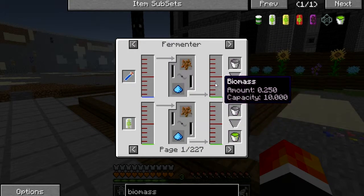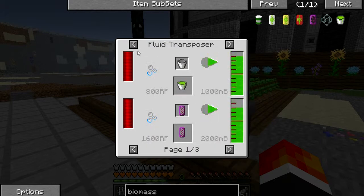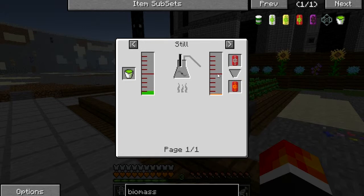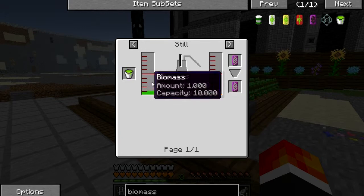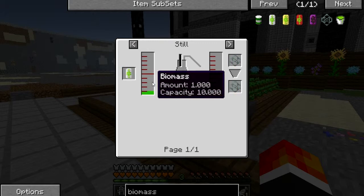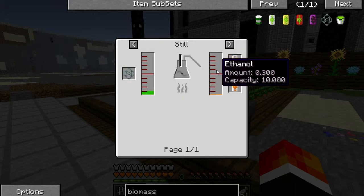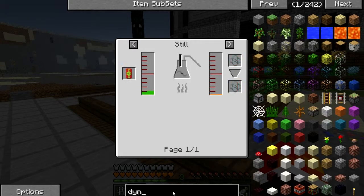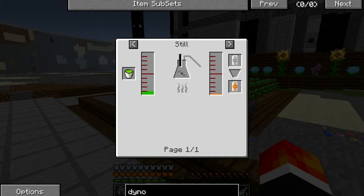So then we ferment this. If we put this biomass into a still, we get ethanol, which will be our most powerful power source. Biomass can go in a biogas reactor, whereas ethanol can go in a combustion engine or one of the dynamos.